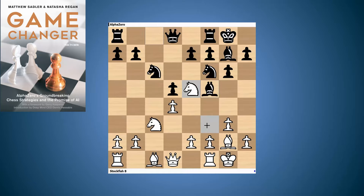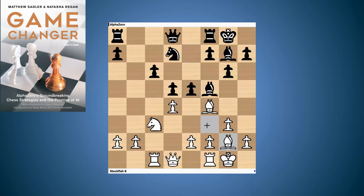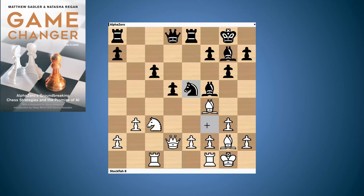AlphaZero will play some interesting stuff here — it wants to liven things up. It plays some slightly unusual moves: Bf5 isn't the main move and nor is Nd7, but AlphaZero goes into this sort of typical pawn structure.